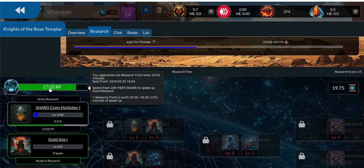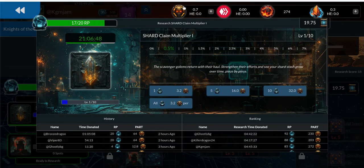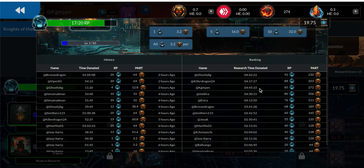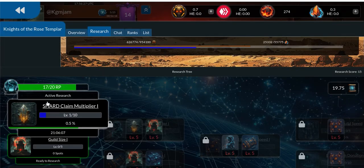Right now we're concentrating on claim multiplier. You just click on that and then you can add. I've got to start saving like probably 300 to 500 parts in order to pay for it all, because it's 3.2 per one — so you're talking 64 parts times three, that's 200 to 300 a day depending on what's going on. I've put in 85 and I've spent 272 parts doing it. That's the new research points.